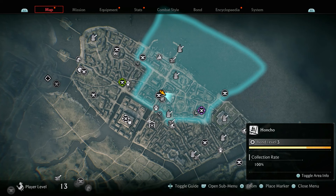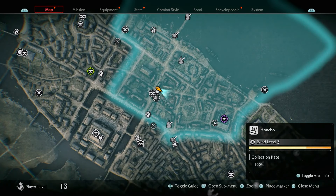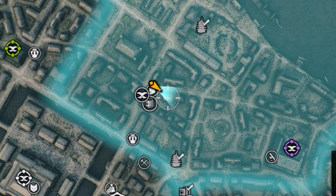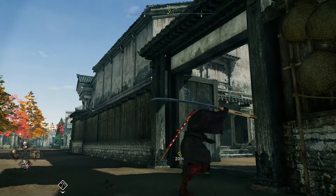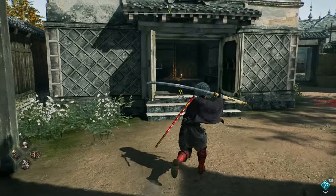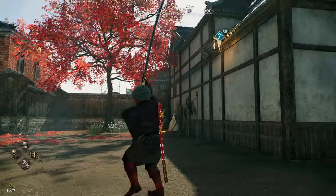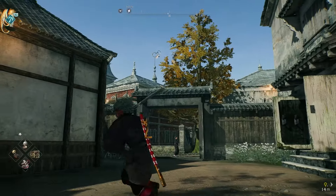In order to get the legendary Bestowed Odachi, you need to come to this location right here in Honcho. It's going to be this building right here where my marker is — you can see it's this tall building over here. The doors here will not be opened at first, so you'll need to go around, but just follow my steps.